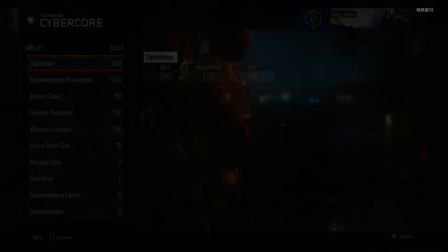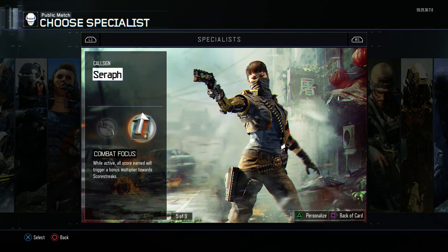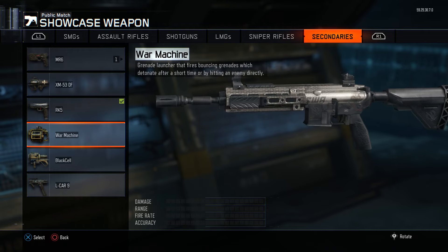Once you're actually complete with this, just go back to where you started. Go into the specialist that you would like to see the M27 showcased on. I use the combat focus girl a lot, so I'd specifically like this on her. Click on combat focus, click triangle to personalize it. Go over to the showcased weapons, and go all the way over to the right side, which is secondaries. If you're over on SMGs, go way over to the secondaries, and you'll actually see War Machine. The M27 from Black Ops 2 is right there — that is just insane. All you have to do is click X over it so that is your showcased weapon. And that is pretty much it.